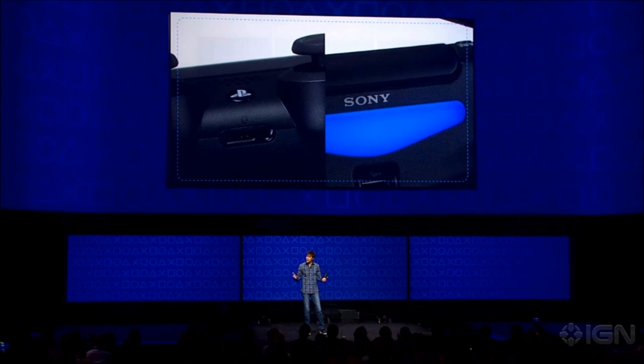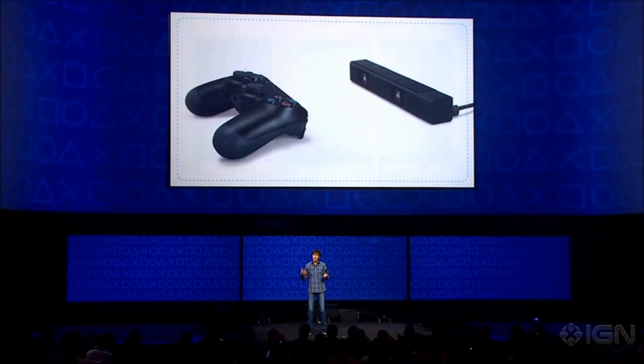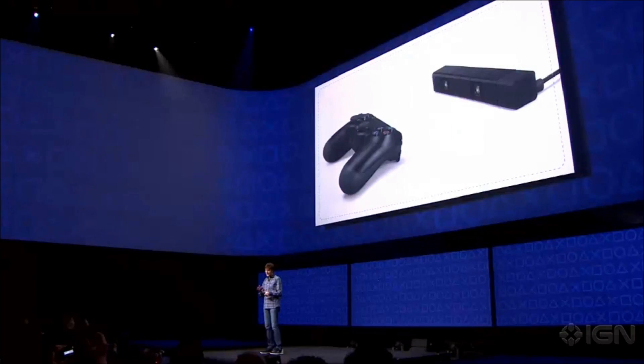And this new controller was designed in tandem with a second peripheral — a stereo camera that can sense the depth of the environment in front of it and track the 3D position of the controller via its light bar.